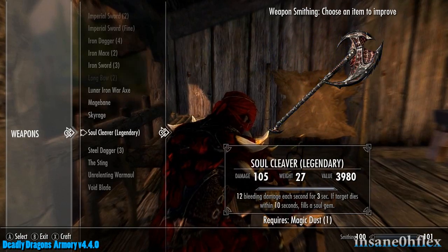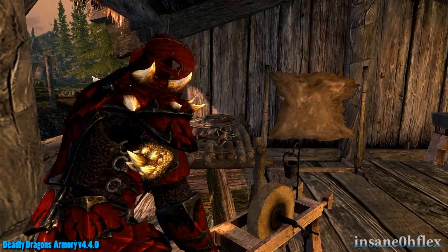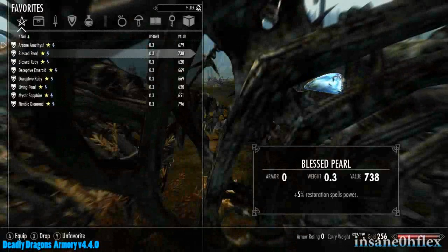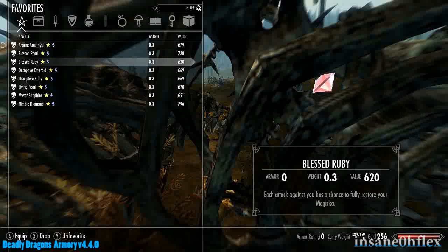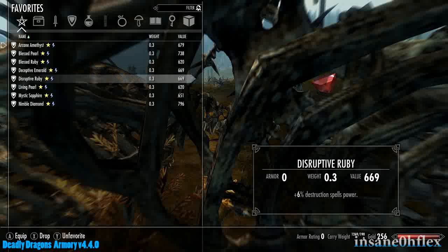You can also improve the armor you craft and the weapons you find at a workbench or grindstone. Another cool feature added by Deadly Dragons Armory are gems. Gems are like amulets that provide a bonus to something, but only one can be equipped. You can find these on dead dragons as well as crafting them at the forge.